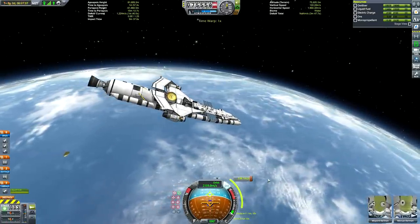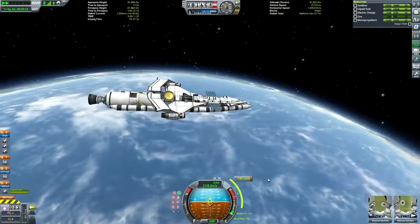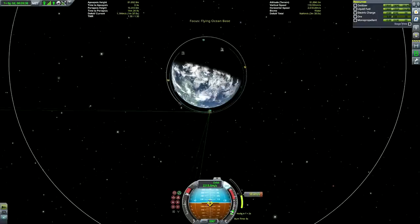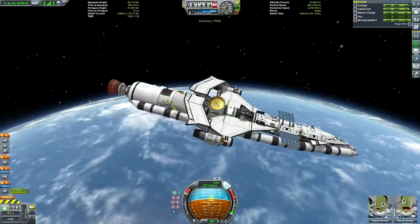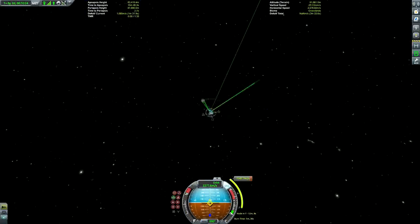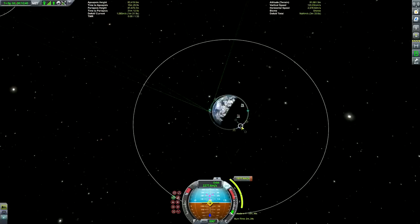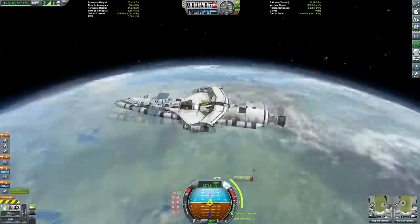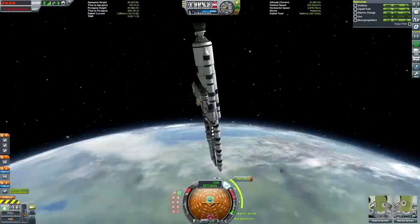The solar panels aren't really necessary — they're just there as a backup, because this thing has four RTGs. On Lathe, if it's at night or in flight, solar panels won't be very useful and could be destroyed by aerodynamic forces. It's good to have a lot of electricity available when you have mining rigs, because the Convertatron uses a lot of electricity. So I used the solar panels to act as a buffer for the RTGs, and we have a lot of battery power as well — over 2000.